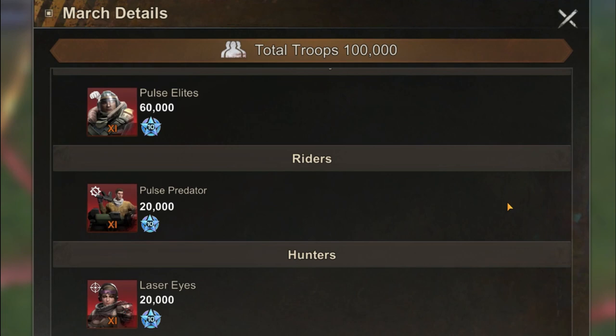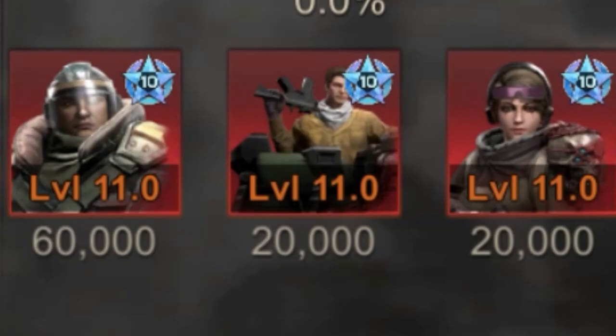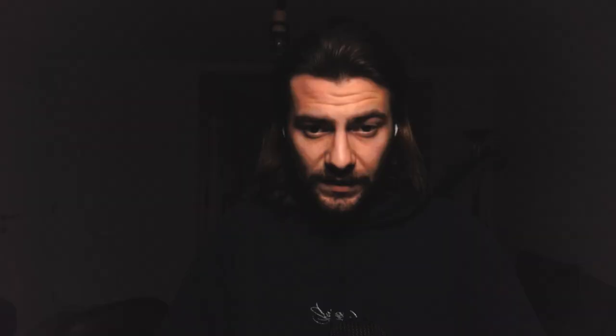On both tests I used a 60-20-20 formation. On the first test, Tier 11 versus Tier 11, Jump takes the win and that does make sense because that account is a little stronger stat-wise. Both accounts were using Tier 11s. I really want to show you the difference in power with Tier 12s, so I decided to give Jump 2 the Tier 12s and Jump is sticking to Tier 11. And I think the numbers speak for themselves — this is a huge difference. This shows the strength of Tier 12s, and I'm curious to see how the plasma skill will work.